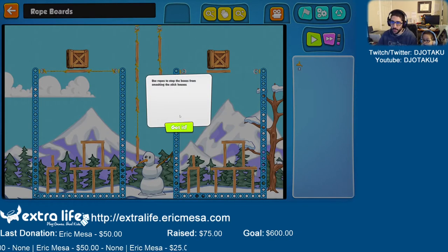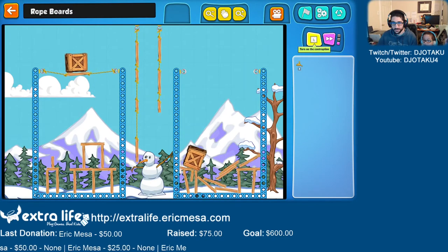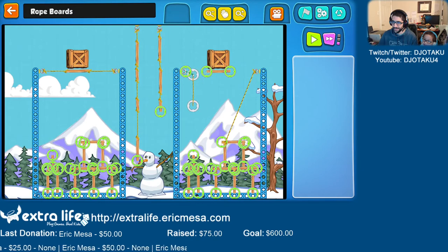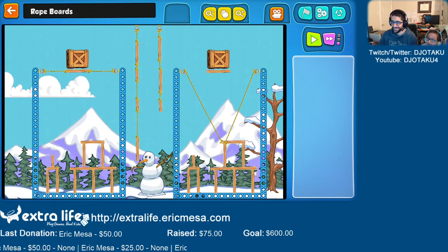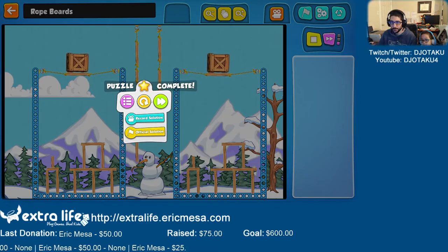Use ropes to stop the boxes from smashing the stick house. I'm going to put a rope in — rope here, and here, and here. You have to catch it over there, Daddy. Up here? No. And here? No. All right, that was okay. We did it.